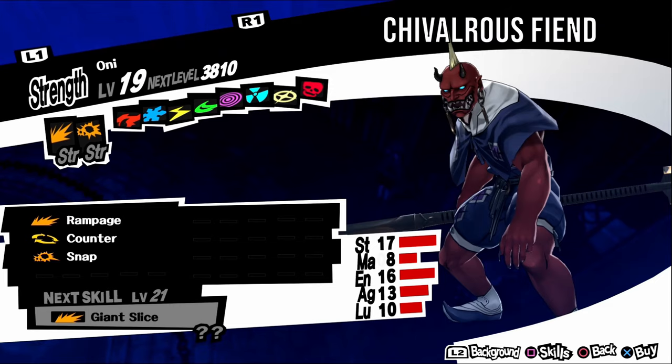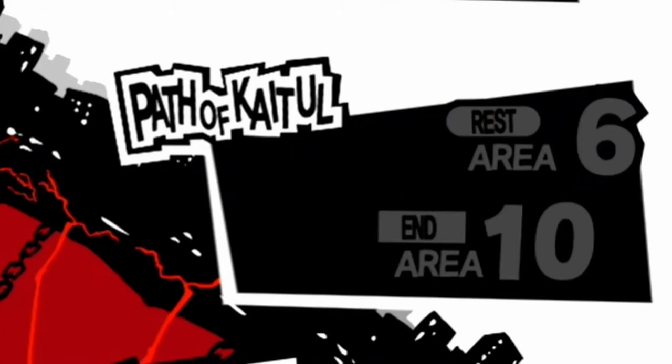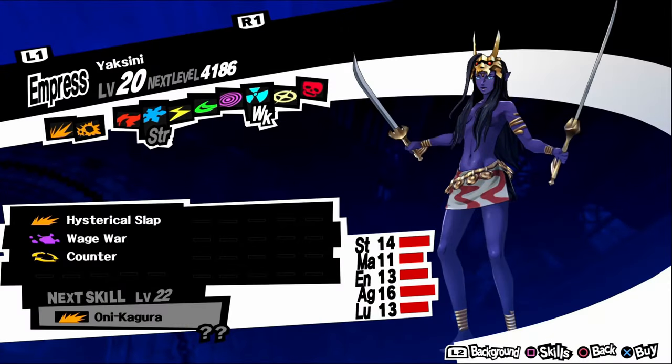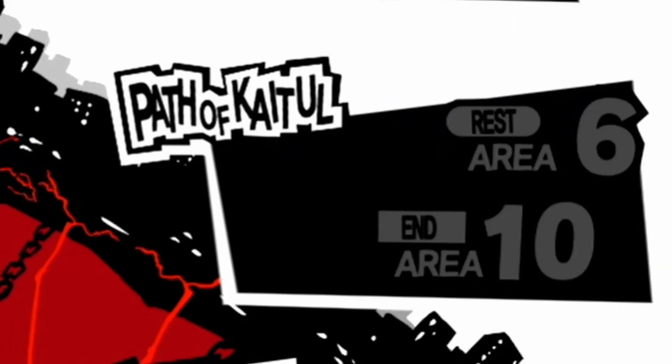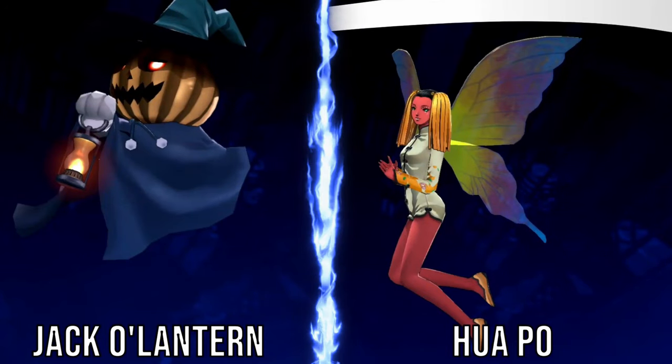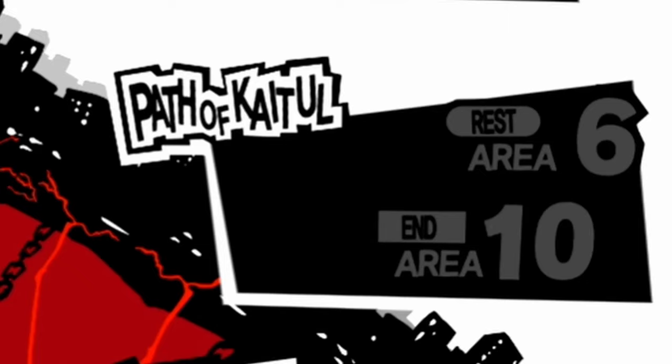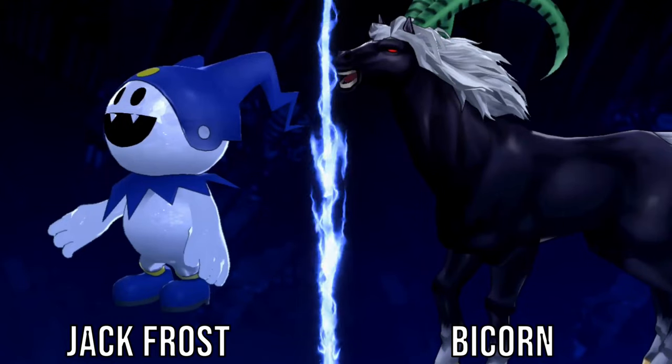Oni, aka Chivalrous Fiend, has no weaknesses. It has an upbeat personality, so negotiate with funny answers. It can be found in Path of Qimda levels three to five and levels eight and nine. For a fusion, fuse a Makami and an Ipondatara. Yaksini, aka Human Eating Lady, is weak to nuke. It has an irritable personality, so negotiate with serious answers. It can be found in Path of Qimda levels three to seven. For a fusion, fuse a Hua Po and a Jack-o'-Lantern. Leanan Sidhe, aka Jealous Lover, is weak to fire. It has an irritable personality, so negotiate with serious answers. It can be found in Path of Qimda levels three to five. For a fusion, fuse a Jack Frost and a Bicorn.